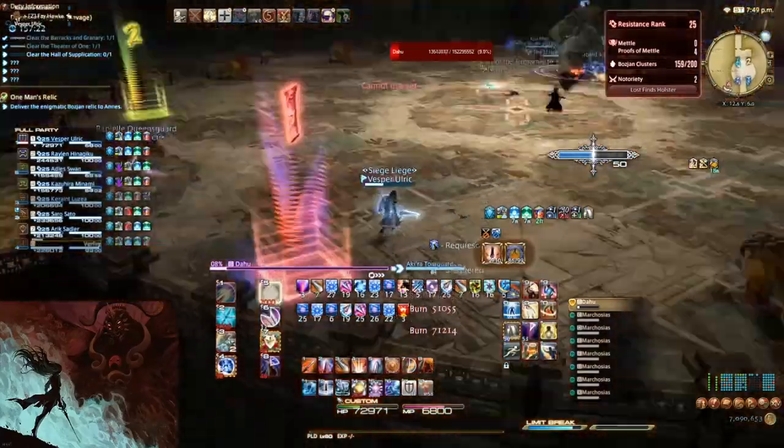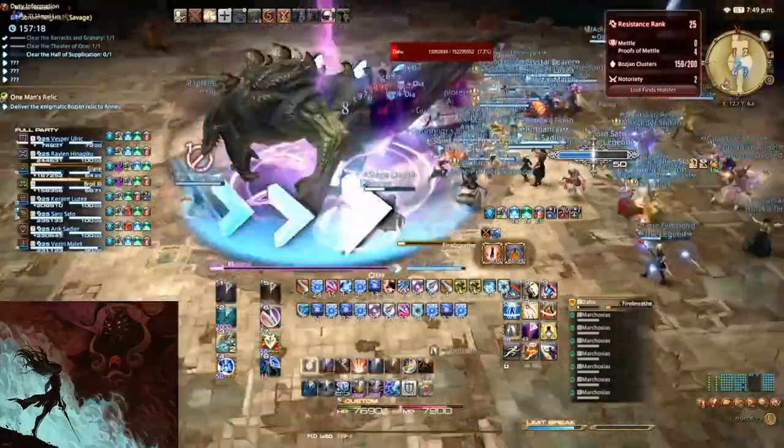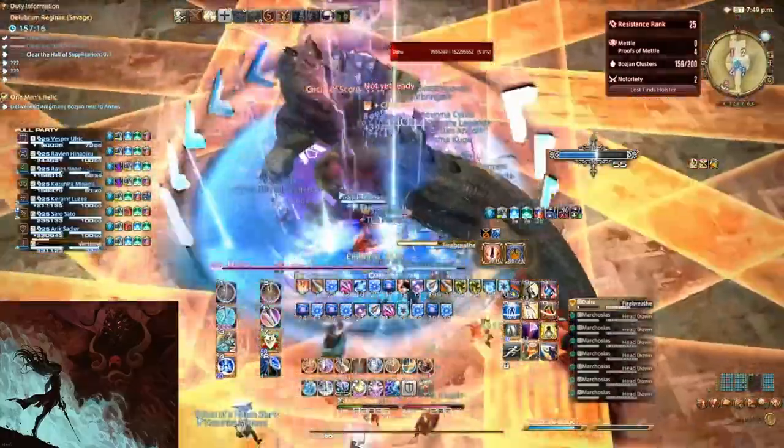And that is Dahu. The chests here will drop either Fragments of Loss or Fragments of Deception. Next, we will look at the Bojan Phantom.